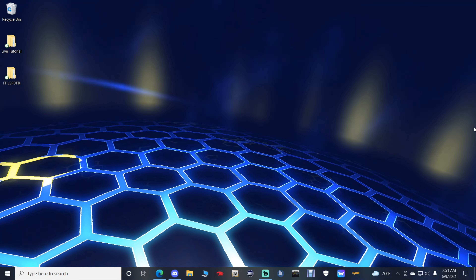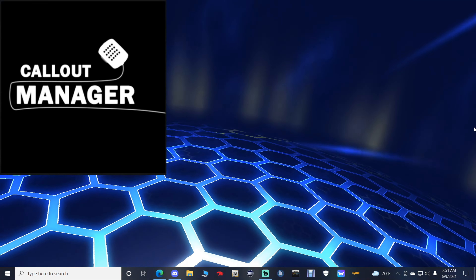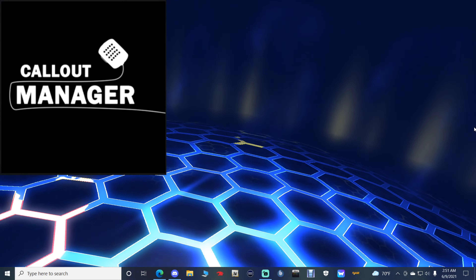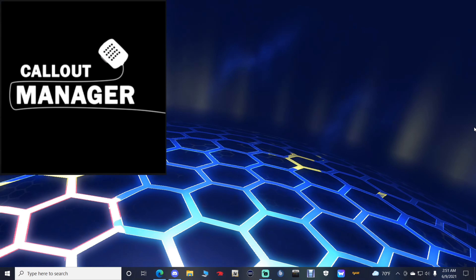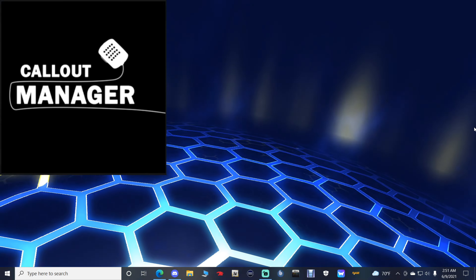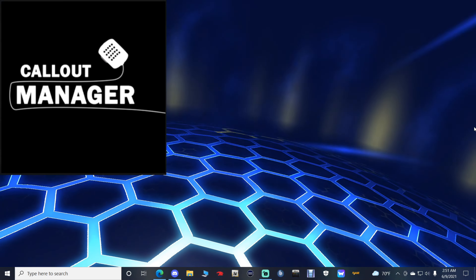Today we're going to be installing a mod called Callout Manager. I get a lot of questions about this mod. For those wondering what it is — this is a mod that allows you to pick specific callouts and go to them. Keep in mind you have to have callout packs installed in order to pick callouts. You can't just install Callout Manager and have a bunch of callouts automatically. If you've never installed a callout pack, the only callouts you'll have are the vanilla callouts that came with LSPDFR.